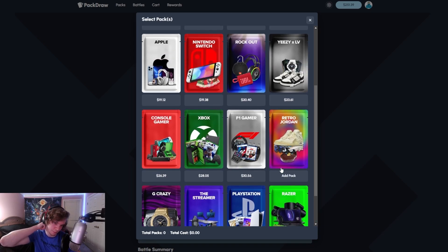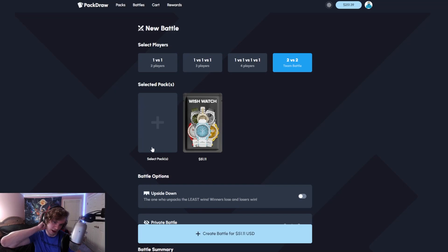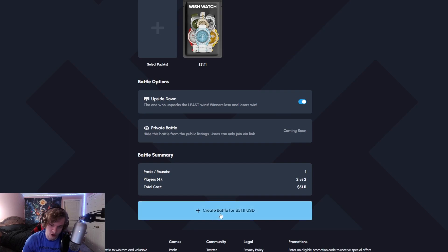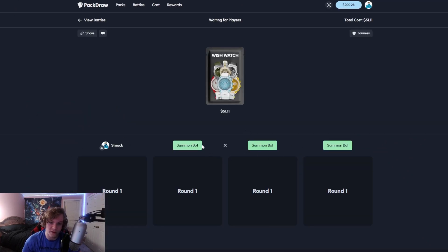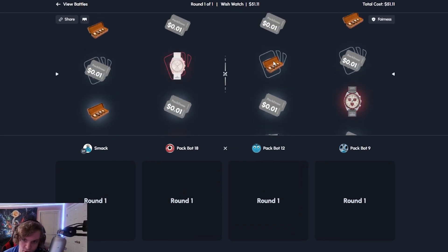Because the bots do pull on here pretty often. So we'll see. If I'm pulling good, if I pull immediately off this case, I honestly might just keep it standard. But we're going to start with upside-down mode. Upside-down mode is pretty much like jinx mode, crazy mode, where you guys want the other team to pull more than you. So you want to pull nothing, and you want the bots to pull. This honestly could be a good start right here if we go ahead and the bots hit two nice watches. There's like a 5% chance for two different watches on here.